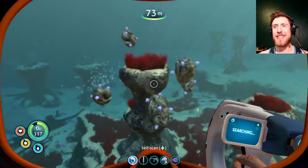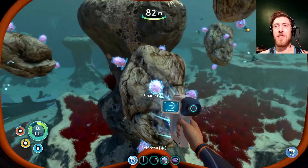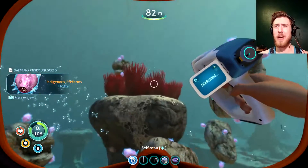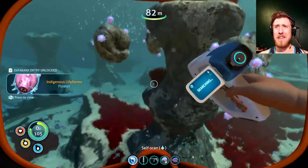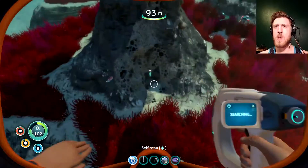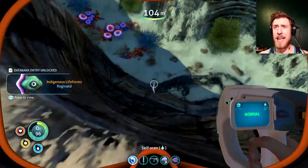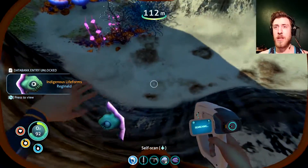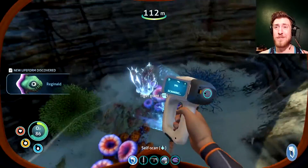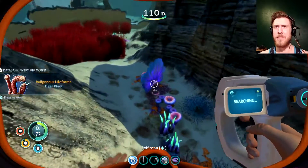Hello floaters. Last time I played this game there was a glitch where if I even got near any of the floaters, they'd just immediately let go of their rock and fly up to the surface where they die. Reginalds are my favorite fish — one, because they're purple and awesome, and two, because they're extremely nutritious and fairly slow so they're easy to catch. I scan like everything, even the tiger plant.